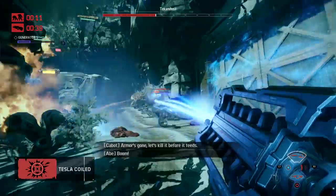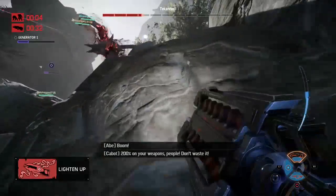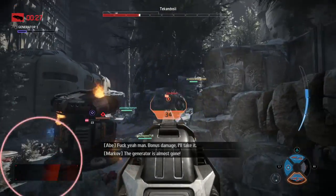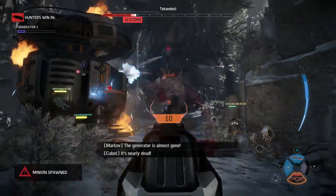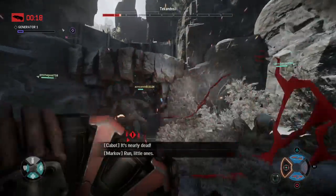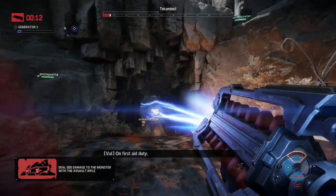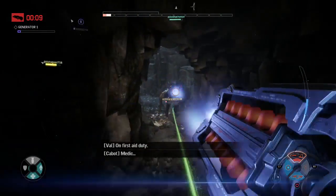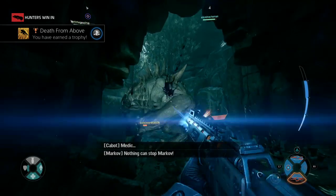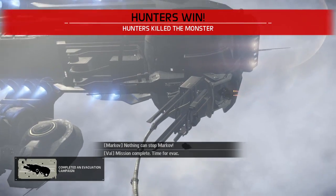Right here I got lost where the monster was, but he walked into some of my mines around the generator. A human took over as the monster but he was kind of screwed — he had to destroy the generator in the next 30 seconds with us to deal with. My lightning gun wouldn't reach him so I switched to the assault rifle, which I need to do more of.